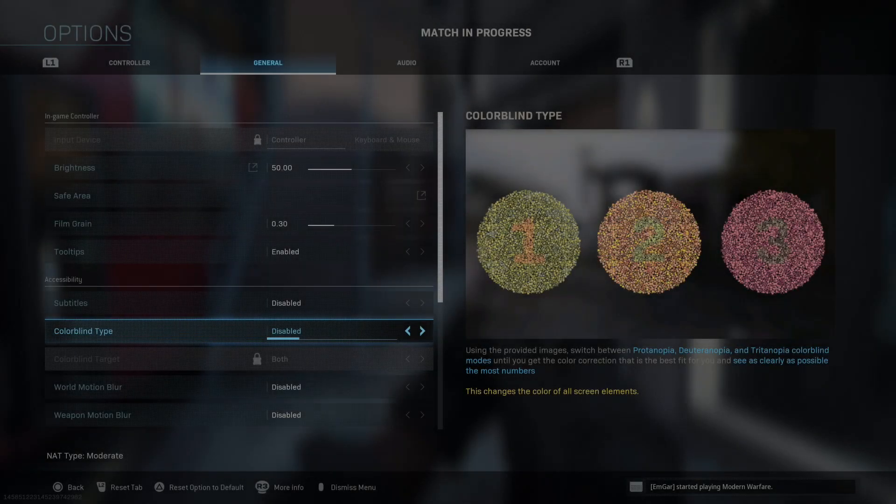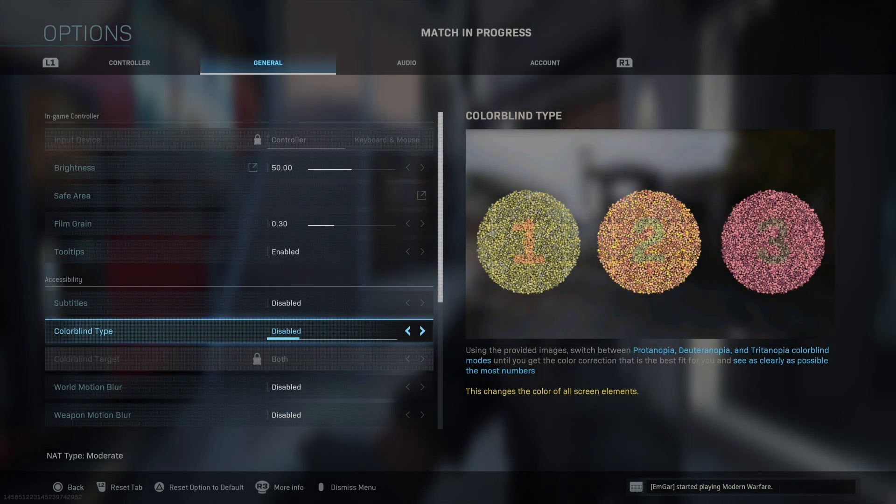Welcome back, folks. Thank you guys for tuning in to the Band of Bros channel. In today's video, we're going to be taking a look at the colorblind type settings. And this is not only for people that are colorblind — these settings can actually help you. I'll show you how to move these settings around to actually get your game in Warzone or in multiplayer to look a little bit more vibrant.